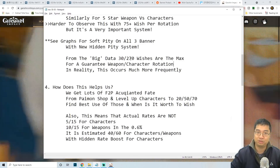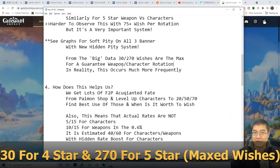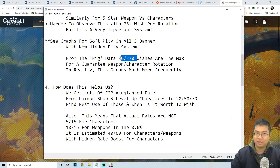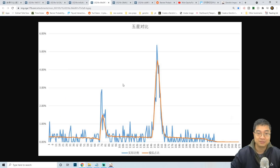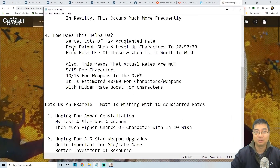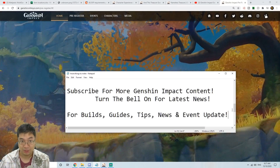From the data revealed in this guide, by the 270th wish it is the maximum limitation guaranteeing you the weapon or character on this banner. This doesn't seem very helpful as a maximum cap, but in reality this happens more frequently. As we can see in the graph, the bigger pity or bigger rate boost happens around wish 151 to 161, which is quite important as we discuss how this helps us.